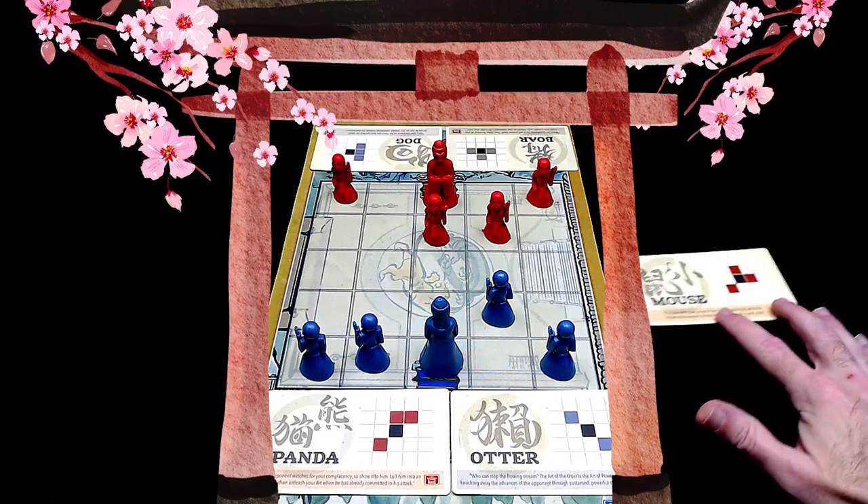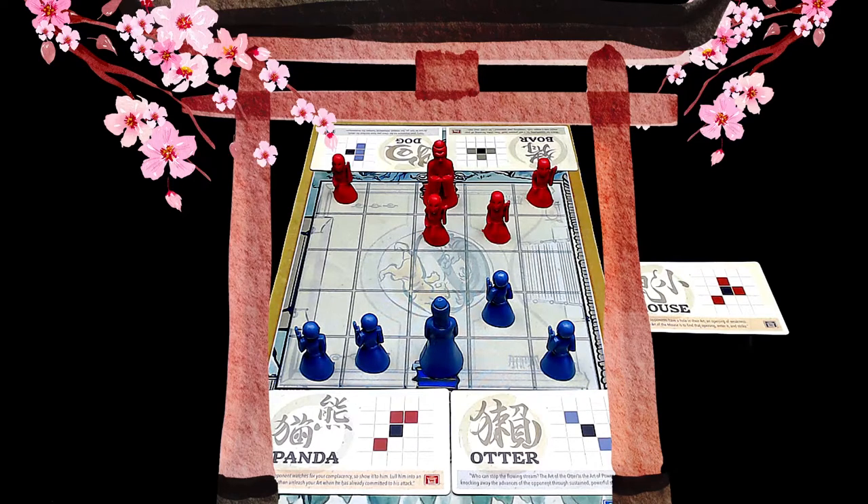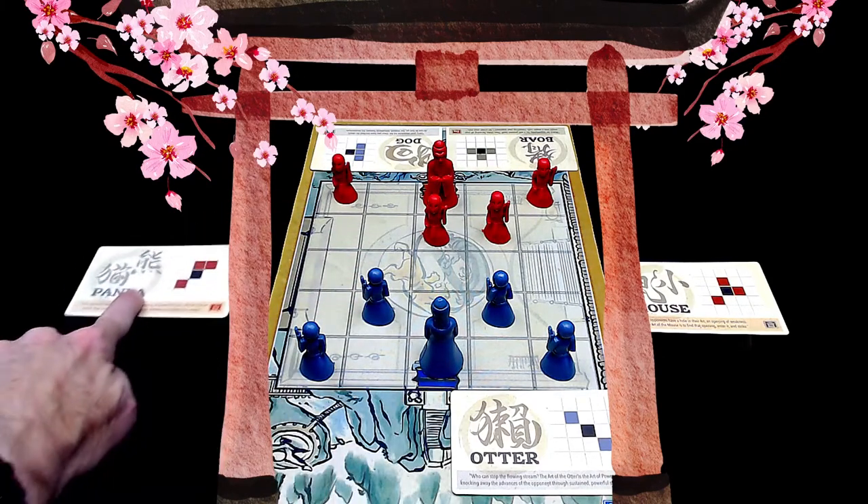Boar dog. Now seeing that he has the boar card — if I put anything in front of his two pieces, they have a forward movement of one square, they will capture me. So I'm not going to stand in front of any of his pieces. I'll panda my way forward.